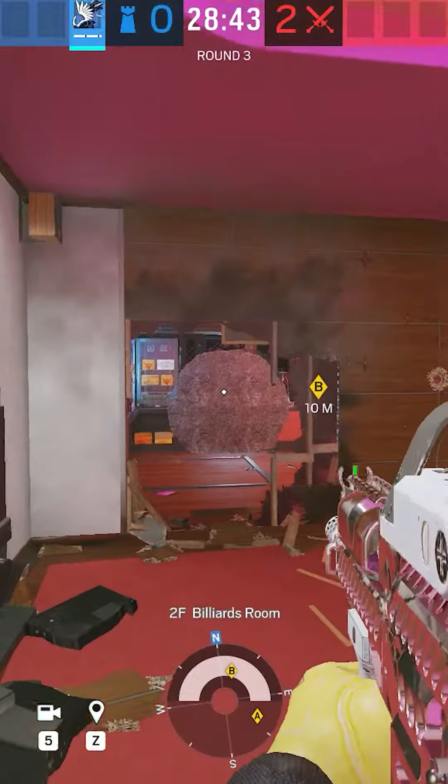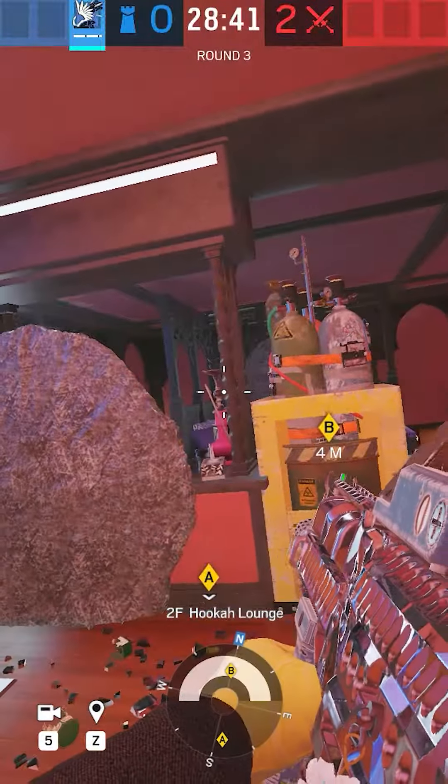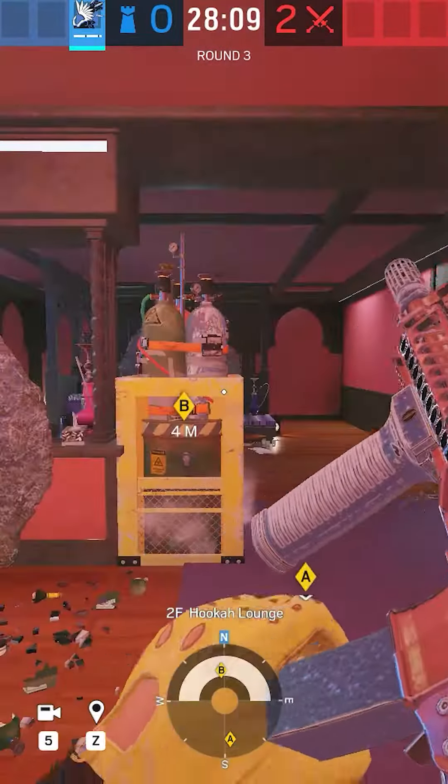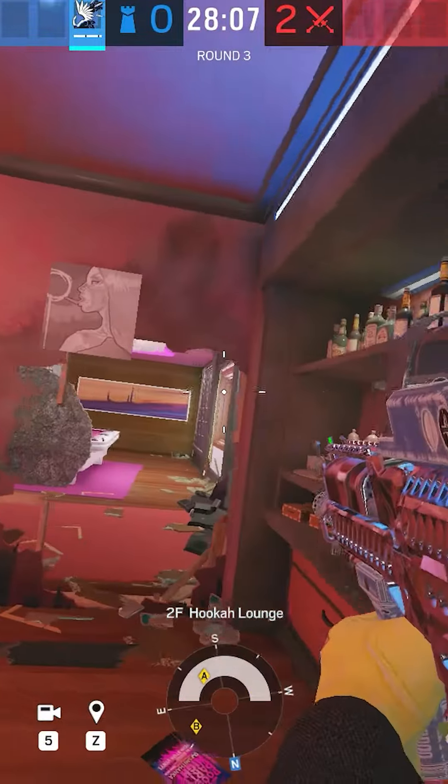You're going to need a buddy to place Jaegers around the bar to prevent nades. Obviously a way to counter this setup would be to nade from below or destroy the hatch. If you don't have brain-dead teammates, you'll have someone roaming below to deal with that.